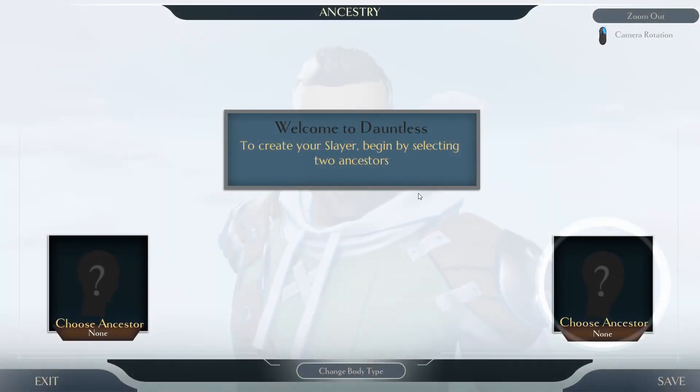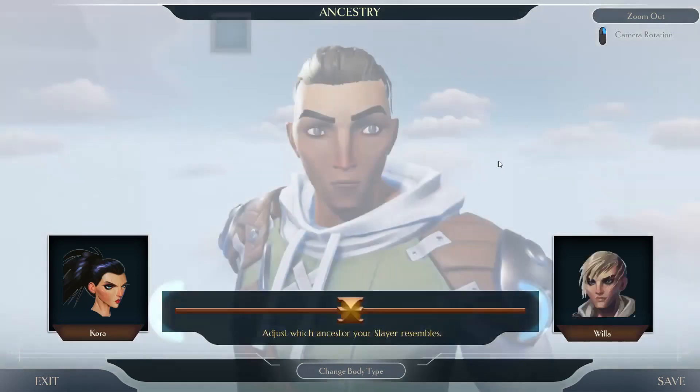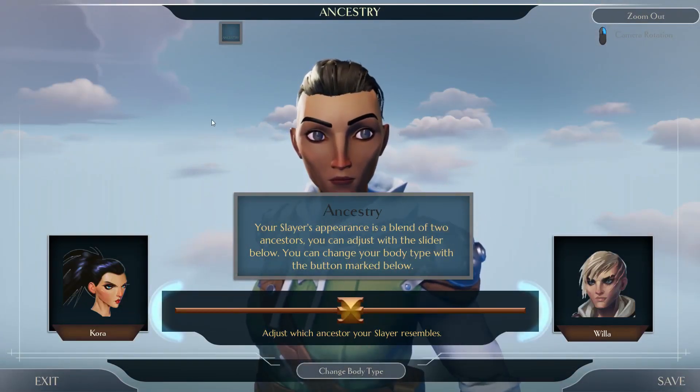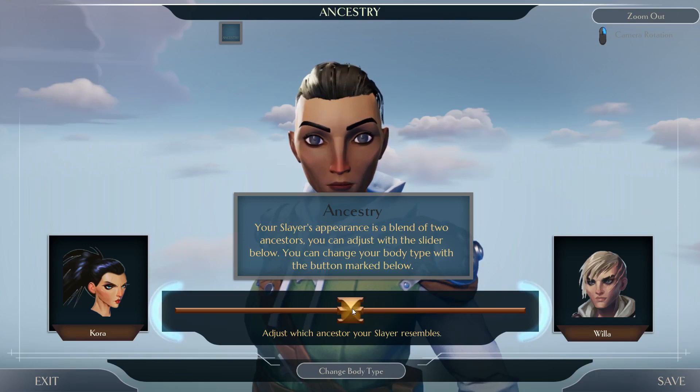Welcome to Dauntless. To create your Slayer, begin by selecting two ancestors. Let's see who stands out. Korra stands out. I'm just gonna create Maloochum from World of Warcraft - a red hat with two ponytails if it's possible. I always try to do that.